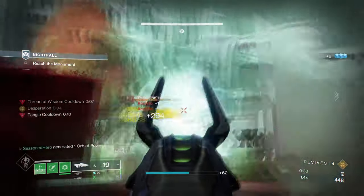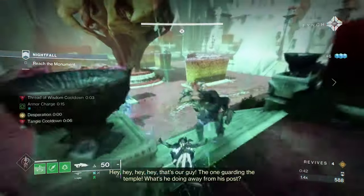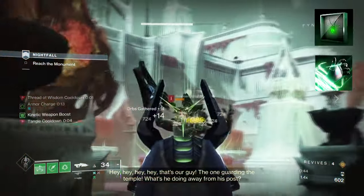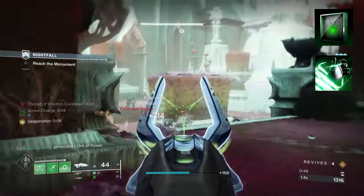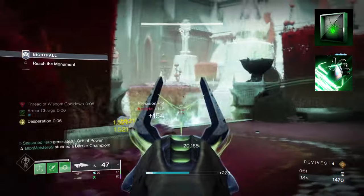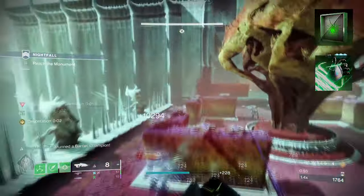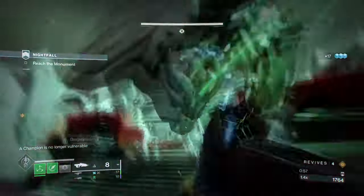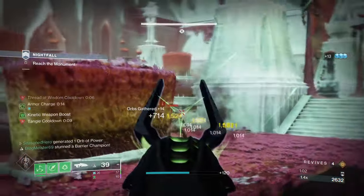Let's go over why Hunters are the best class to pick for Strand users. Starting with Aspects, you're going to want to have Ensnaring Slam, where activating your air move will allow you to dive to the floor and activate a suspend effect on impact. Then we have Widow's Silk, where you gain an additional grenade charge and the Grapple Hook creates a grapple point. This is a pretty self-explanatory setup that grants users 4 suspend effects once we add our Exotic into the mix.